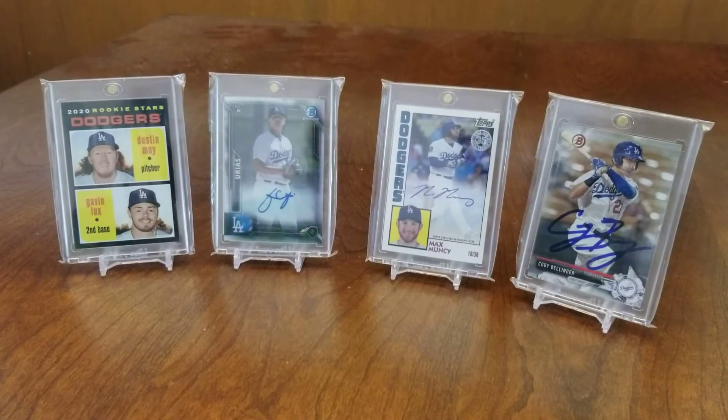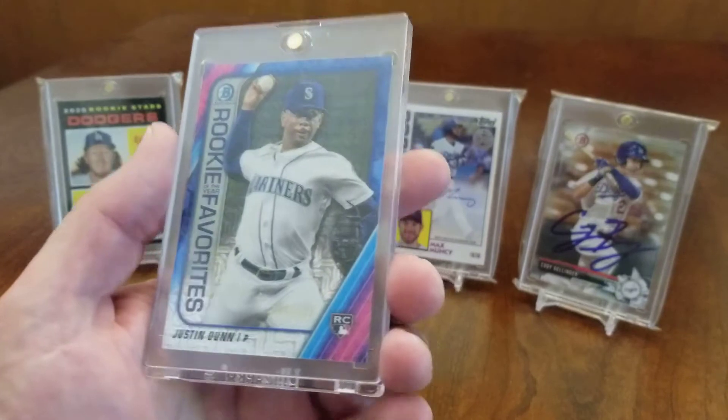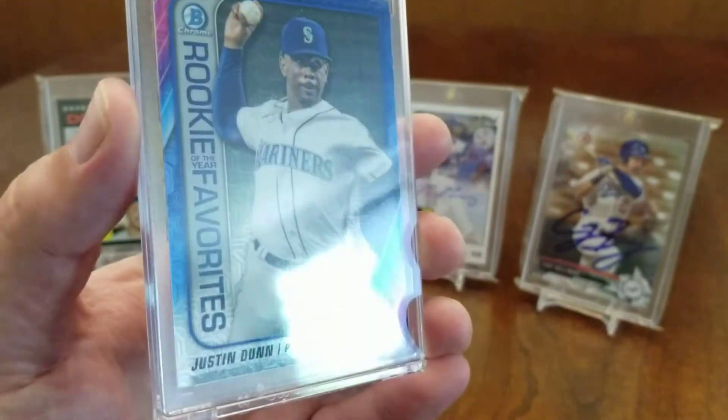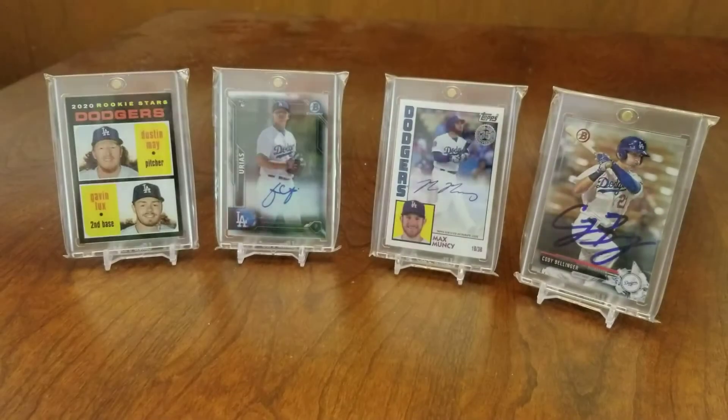I pulled this out after getting one of those Bowman Mega boxes and got some of those mojo cards. This was the numbered one to 150 - Justin Dunn rookie card.